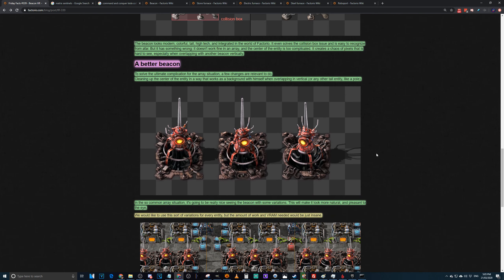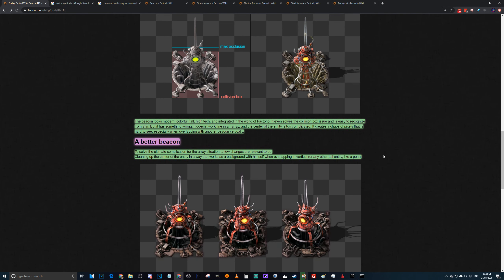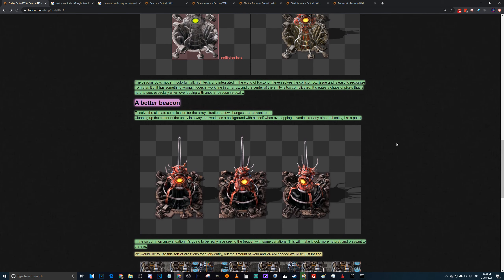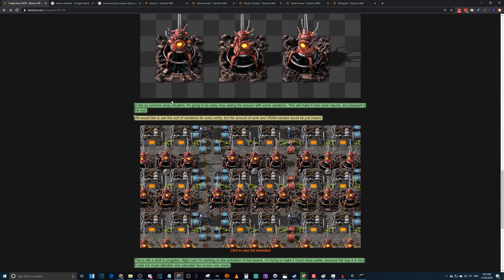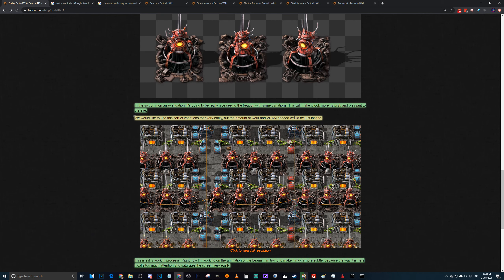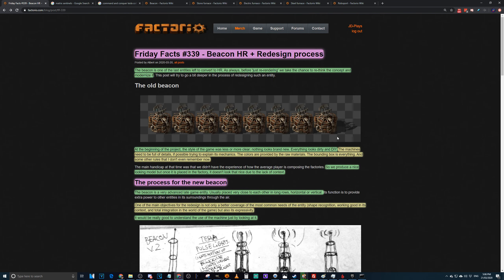My problem is when you look at it in the game, in the picture given it's right next to furnaces, which probably isn't the best context. In common array situations it can look really nice. They made three different variations, slightly offset from one another. They'd love to use these variations for every entity but the amount of work and VRAM needed would be insane.